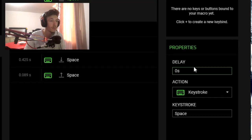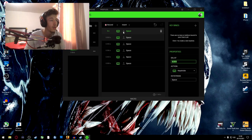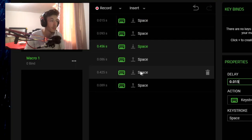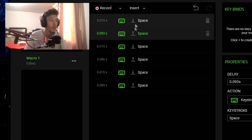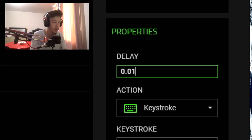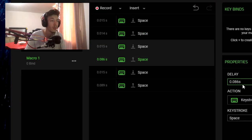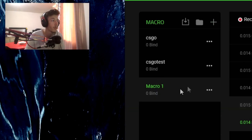Now you need to set the timing values. For each key press event, set the delay to 0.015. You can use Ctrl+A and Ctrl+C to select and copy the value. For each symbol in the sequence, set and confirm the timing. When the Space key is released, you will need to set the delay to 14. Use Ctrl+A, Ctrl+C, Ctrl+V, Ctrl+V to paste the value. Then you'll have your macro ready.